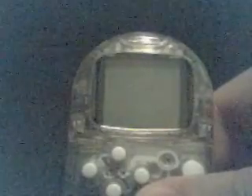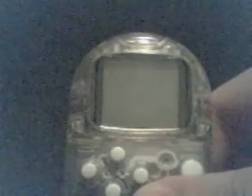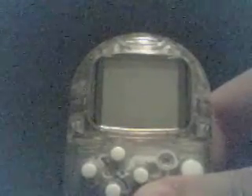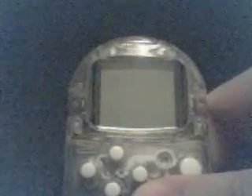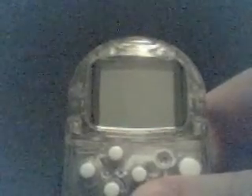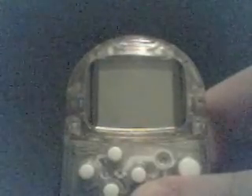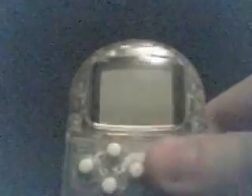This here, what I have, is a pocket station, which is generally not seen in the U.S. unless you're an importer. A few of the U.S. games, such as Final Fantasy VIII and Saga Frontier 2, had mini-games in which you could unlock items to use in the actual game. The idea, unfortunately, never really took off in the U.S. because the PS2 was coming out soon, and they decided that the accessory wasn't really worthwhile for them to put out.